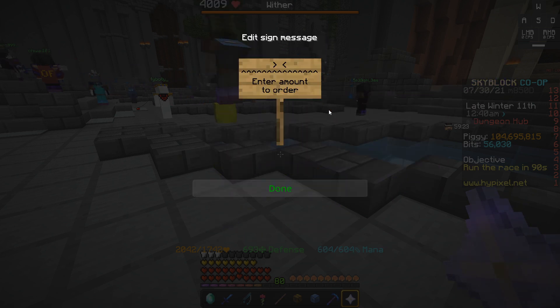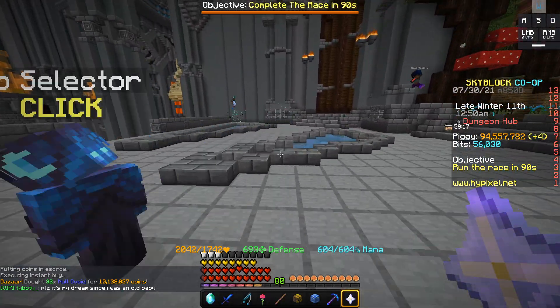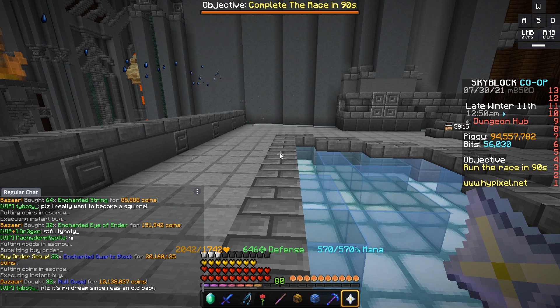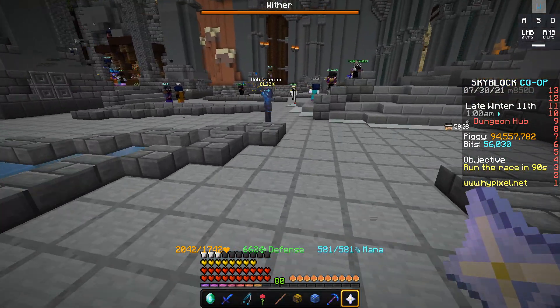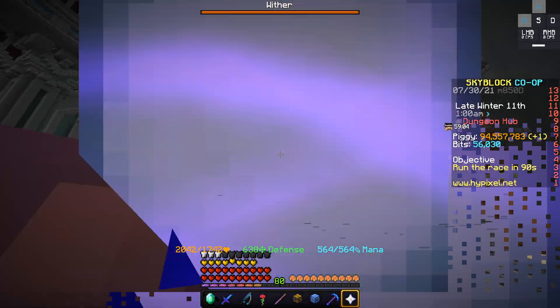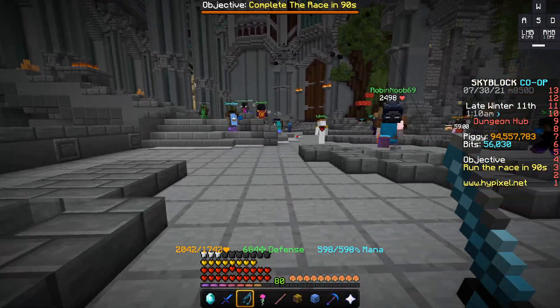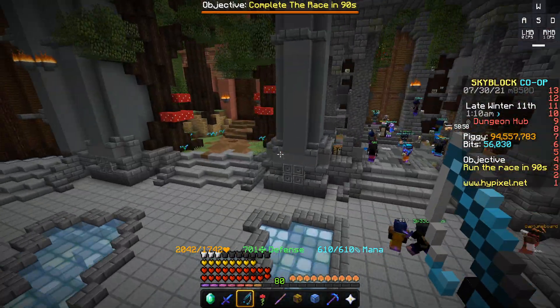I accidentally insta-bought the null voids. So in total, if all this was to sell, I spent 30 million coins on the null voids and enchanted quartz blocks, and about 200,000 coins on everything else — so about 30 million coins total spent. The drawback is you need 30 million coins sitting around, which some people have but not everyone.